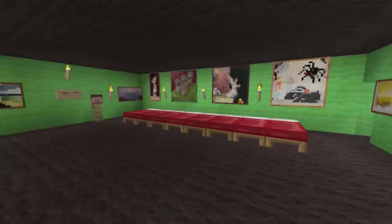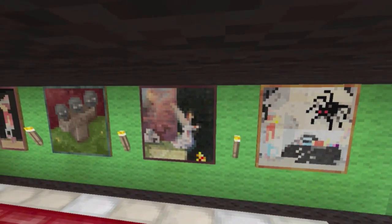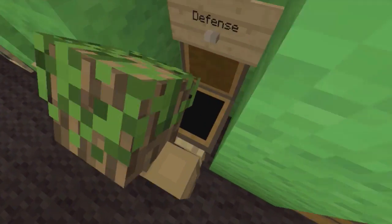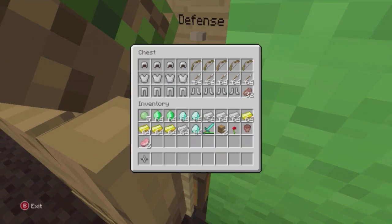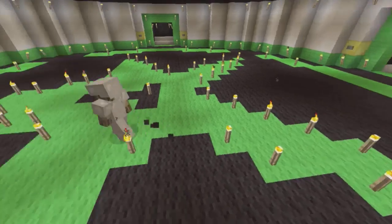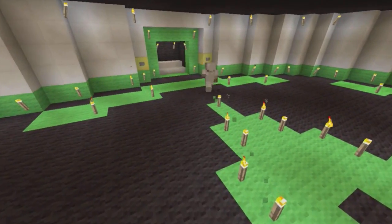You can see I have like four classes: the rush class, the support class, the defense class, and there's one other class I can't remember. You have to have one player at a time. They'll have a unique armor set, a unique weapon set, and a little food. You can see the Achievement City logo right there.